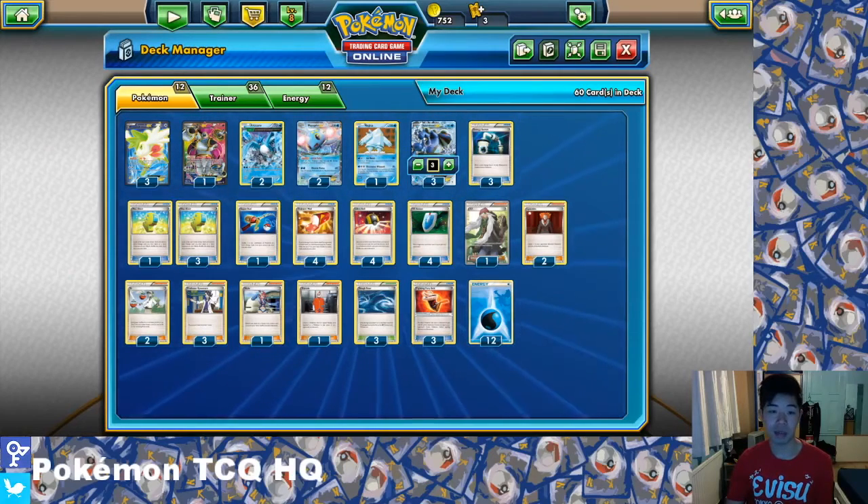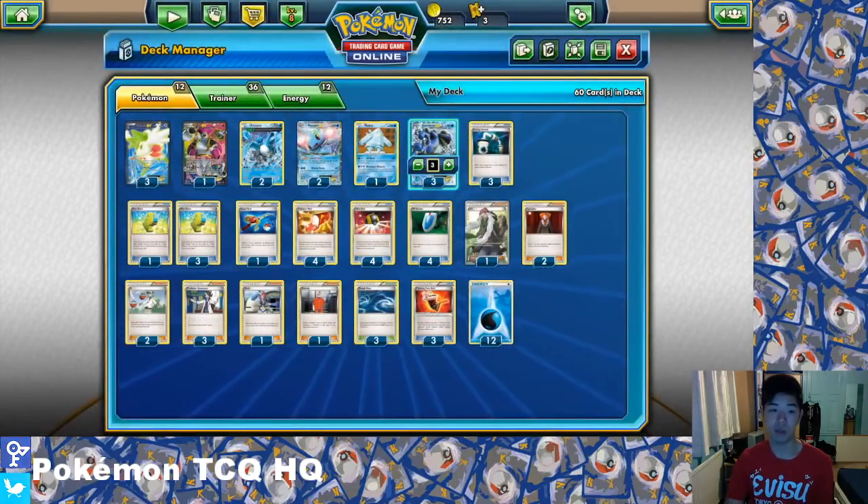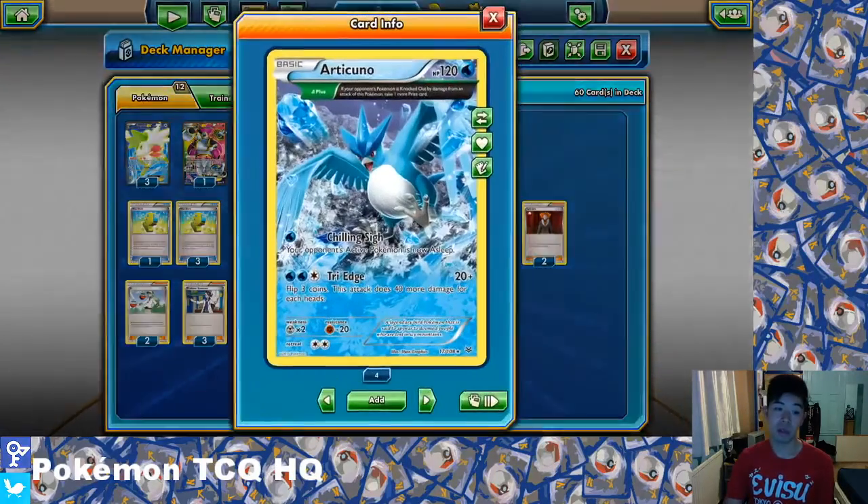Max Elixir lets you look at the top 6 cards of your deck and attach a basic energy card you find there to a basic Pokemon on your bench. While it isn't guaranteed, you play a lot of basic energy which gives a higher chance to hit it. You also play a lot of items which burn through your deck, giving you a higher opportunity to hit Max Elixirs. With Max Elixir, powering up a turn 1 Seismitoad Grenade Hammer isn't very difficult at all.